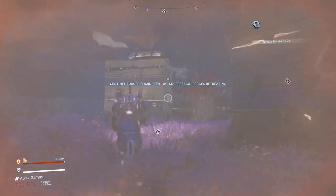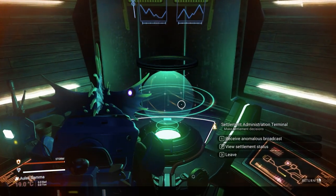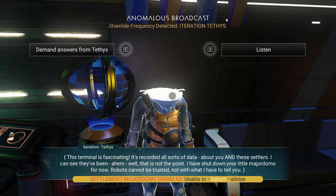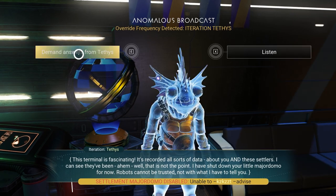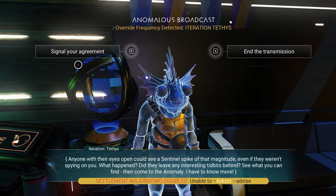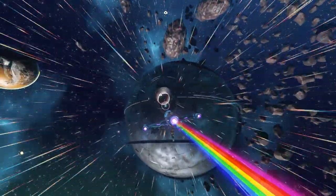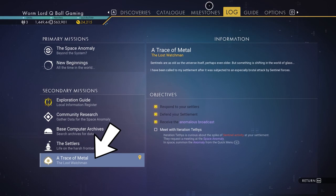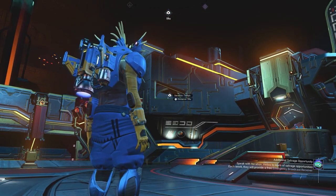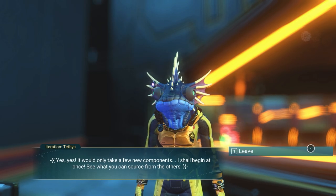You'll get a message: sentinel forces eliminated. Head to the overseer's office to talk with Iteration Tedis. You can read the lore - I always pick the option on the right, it doesn't really matter. Then go to the Anomaly to talk with Iteration Tedis there. Remember to check the log to confirm you're on the Trace of Metal mission, and once inside the Anomaly, follow your HUD.